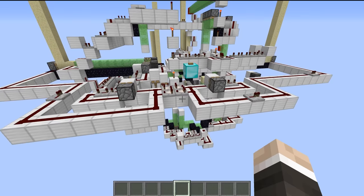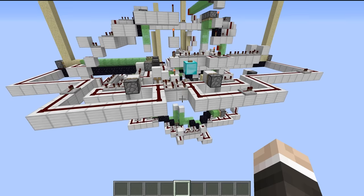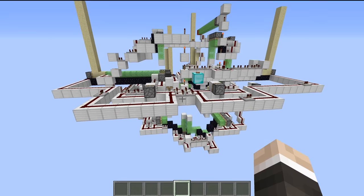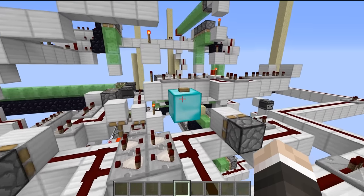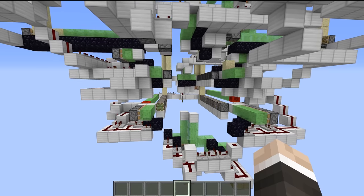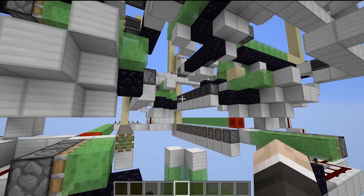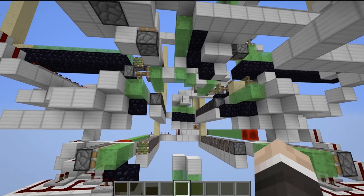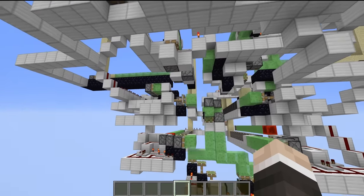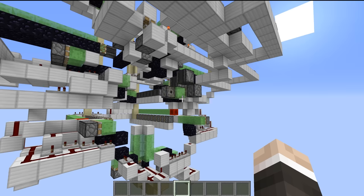This next build comes from R2BE Eton, who actually submitted a number of different redstone contraptions to this contest. This was my personal favorite — it is the self-building flying machine. So we hit this button right here, and we begin to see some redstone going on, some moving of things, some bits and pieces happening. And there we go — it's constructed, and it takes off. It's now flying.